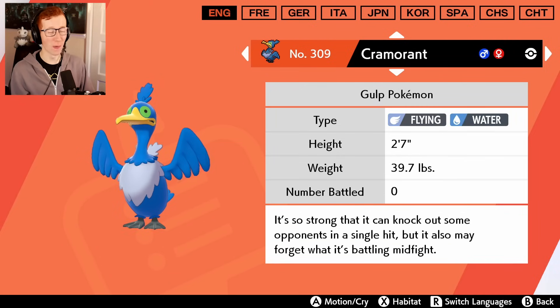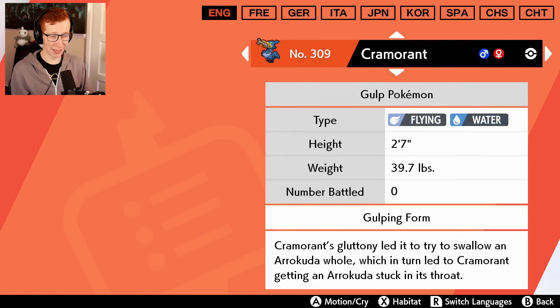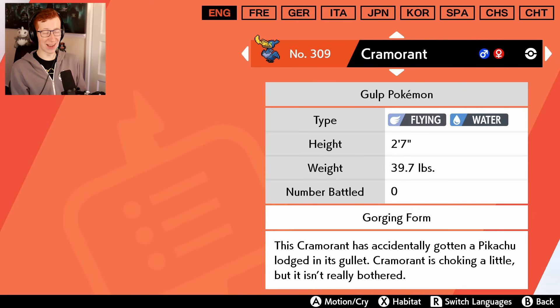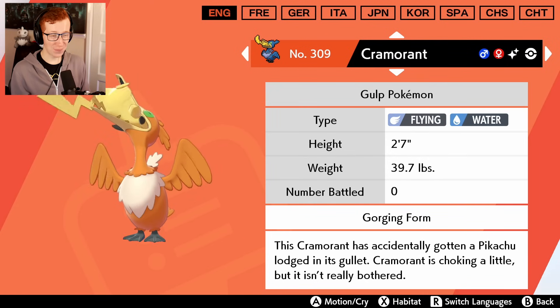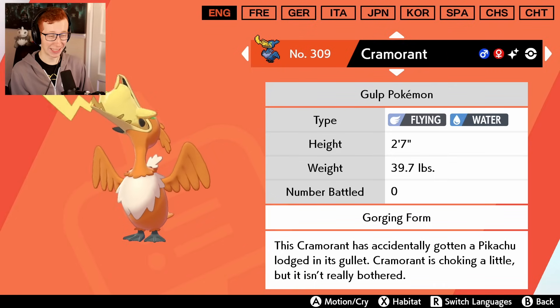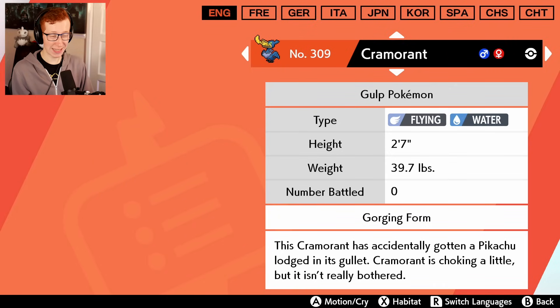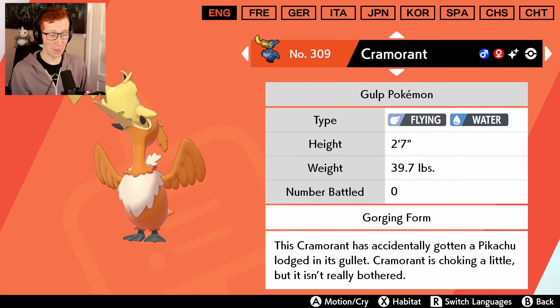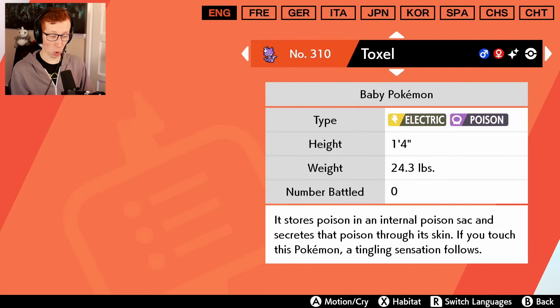Cramorant - do we get to see the different forms with the Pikachu in the mouth? We do! This is the shiny version of the Pikachu mouth. Now that's what you want to see. I actually do like the shiny though - the orange is a nice little contrast to the usual blue. It stands out quite a bit. It's not often you see a really good orange shiny, so I can respect it.